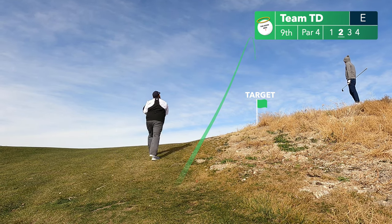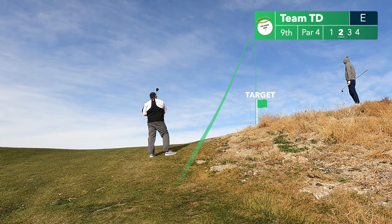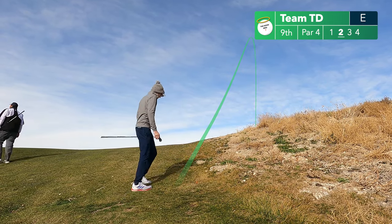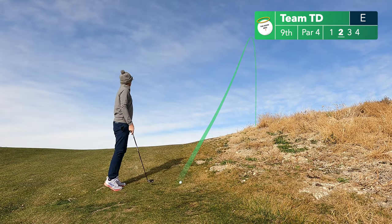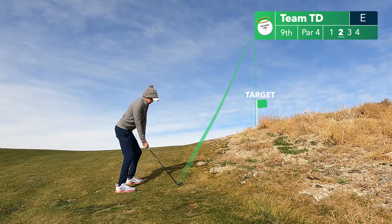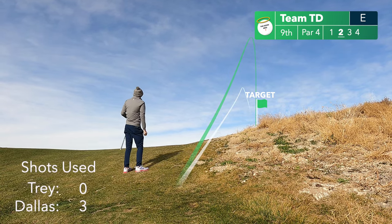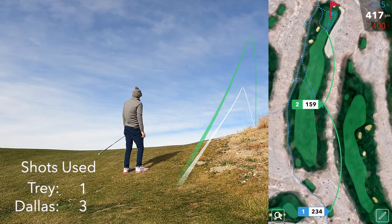Trey nukes that three-wood but into the wind on an upslope it only goes 160 yards. Luckily it leaves us just short of the green in a good spot. I choose a four iron, trying to flight it a little lower and let it cut into the green. Pretty good swing but it hangs out to the left and stays up in one of the mounds in the rough. We'll choose Trey's shot for our second.